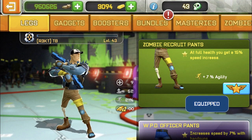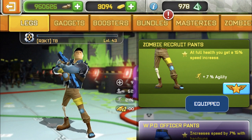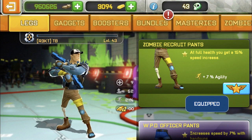This is basically broken. We're gonna go ahead into missions and test it out. I'm doing a side-by-side comparison with and without the zombie recruit pants so we can see how fast you actually go.